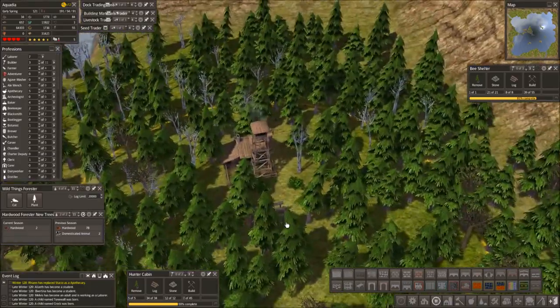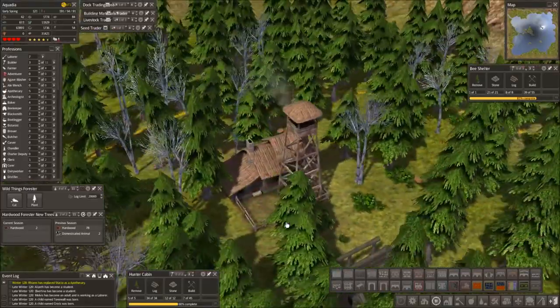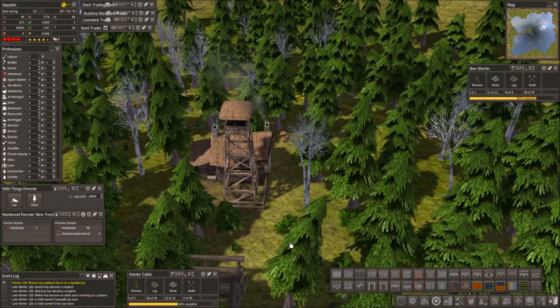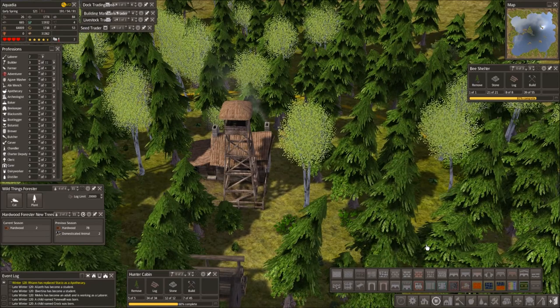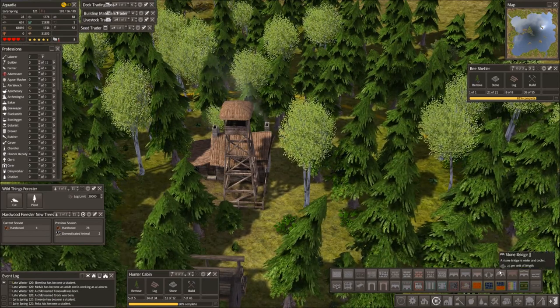And then we need to get some storage in here. We also need some housing out here — that's a lot of stuff we need to get sorted. And we also need another tailor. Wow, our firewood is going down fast now.